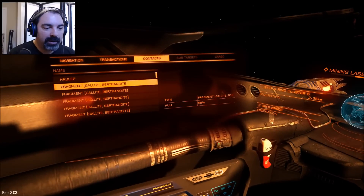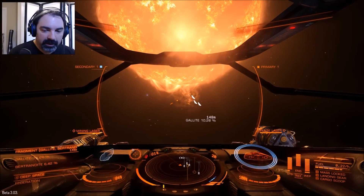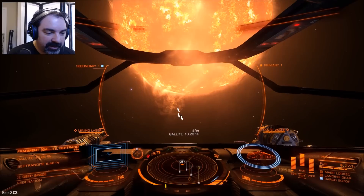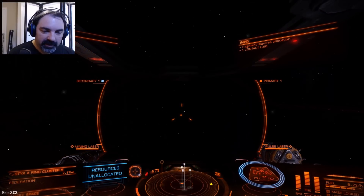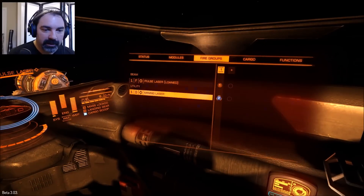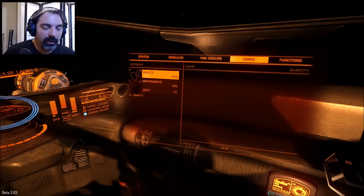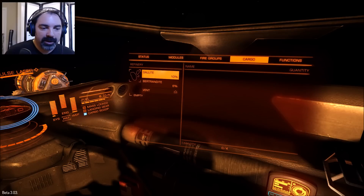Okay — galite and bertrandite! Now we can target these little clusters. I need to find my button for the cargo scoop. Now we're scooping cargo, so we've got to fly up to this thing slowly, keep it in the center — bonk, got it! We have these fragments. 'Resource unallocated' — that means I need to do something. Going to modules, status, cargo — I have galite and bertrandite. I can vent it to space or assign it to the refinery. The refinery is powered up and ready.